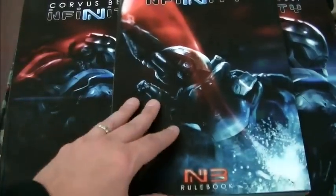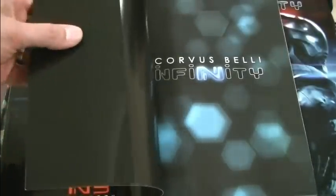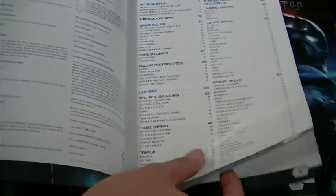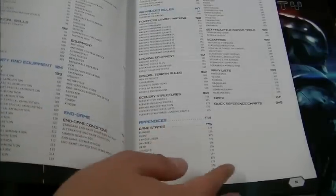Let's talk about the rule book. It's got this kind of false dust cover thing that adds a lot of rigidity to the paperback binding. Wonderful contents — it's almost as good as an index. It's really nice, very useful, and very easy to find things.